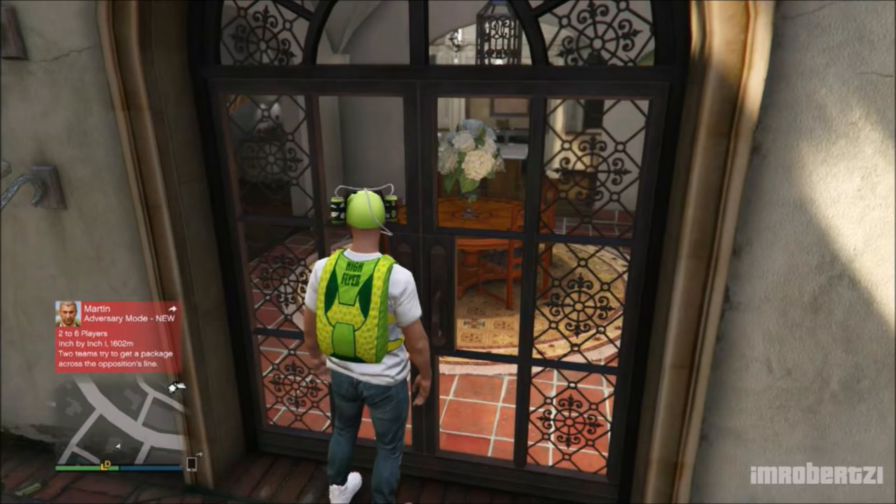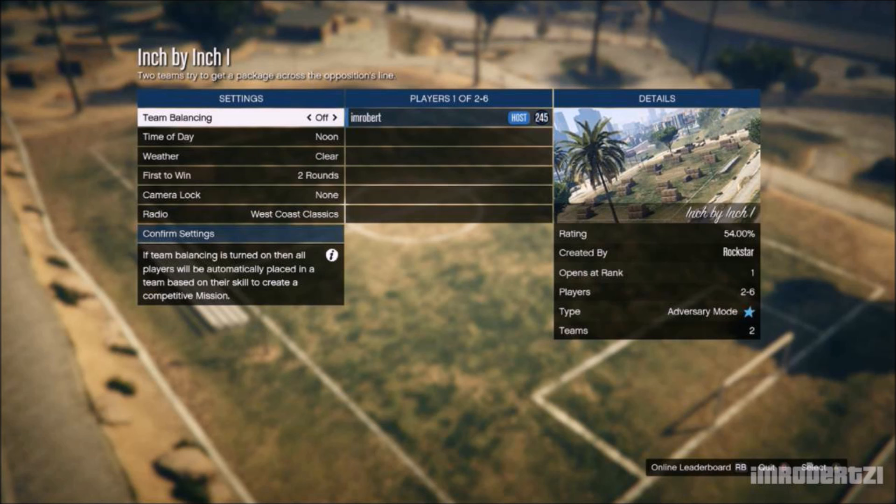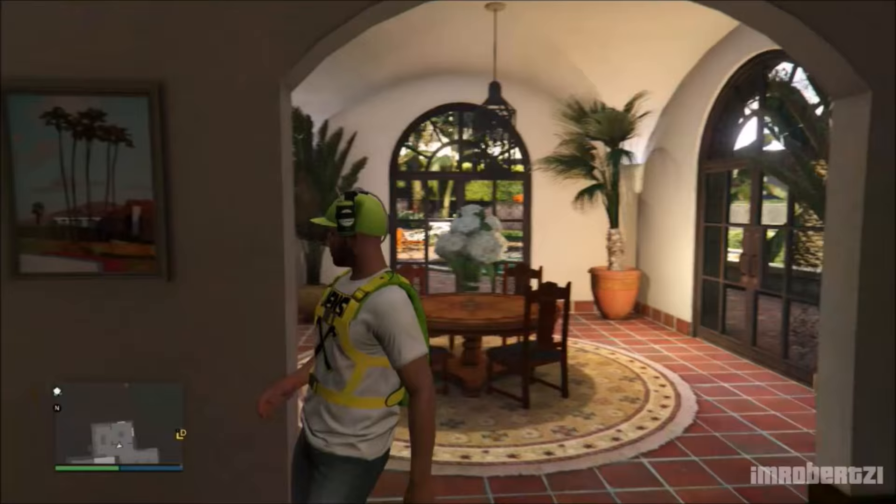Pull up your phone and accept any random job from Martin. If you do not have a job, call Martin and request one. Once the settings load up, back out of the job. Keep pushing forward on the left stick and keep pressing A to run forward while you're in the clouds. When your character loads online, you should be inside Michael's house.